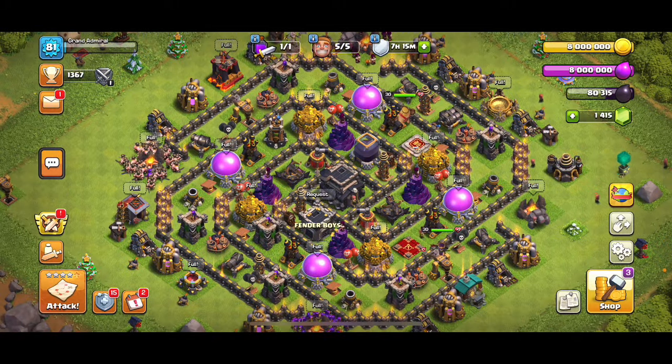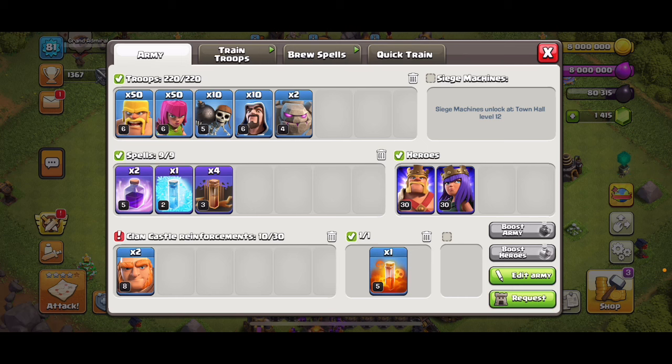What's up, Thunderbenders! Today I'm showing you a really fun attack. Town Hall 9, Barge. Let's look at that.